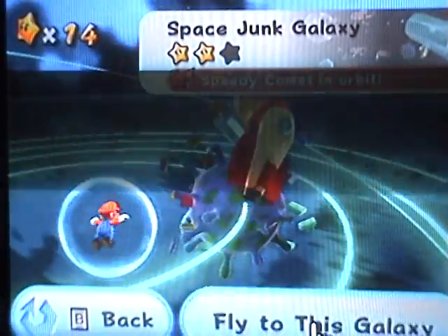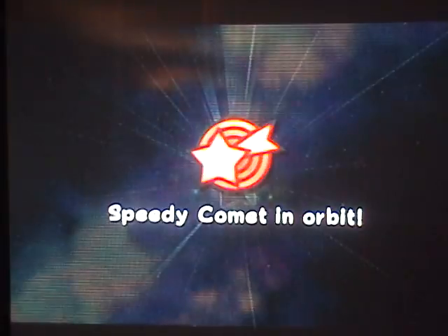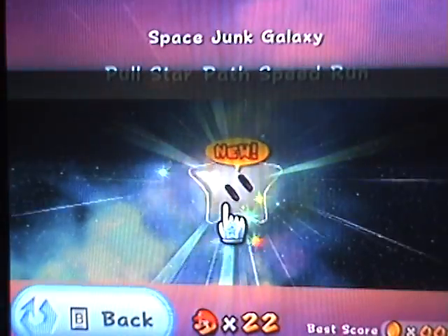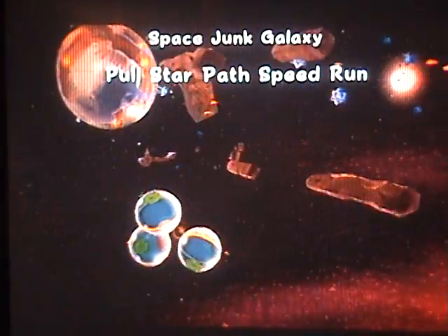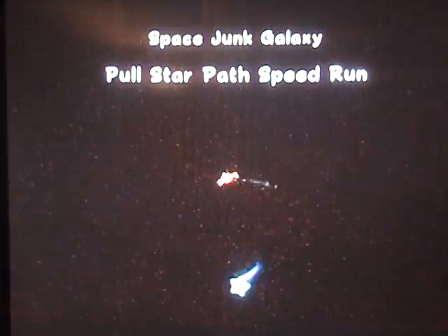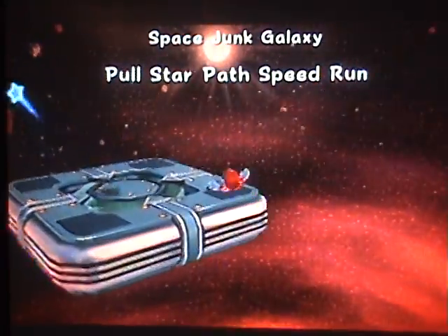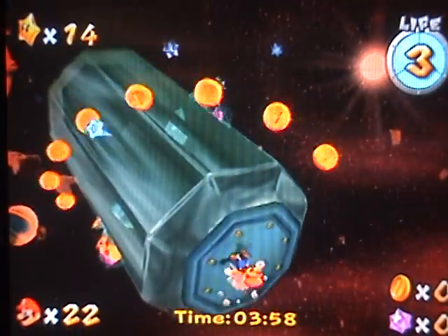So, correct me if I'm wrong, but I'm pretty sure all the galaxies that have three regular stars will have at least one secret star in them, and they'll have one comet. I think they always have like six or seven stars in them. The ones with only one star sometimes have two stars, but those are actually really rare — don't expect that often. I think there are like two, maybe three galaxies with that.